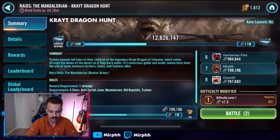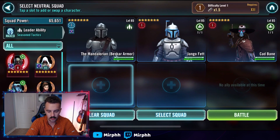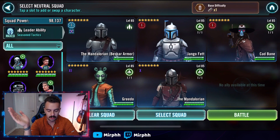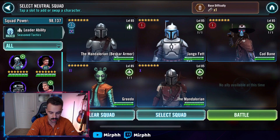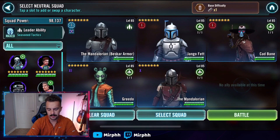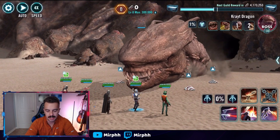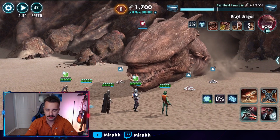Now for a team that's not my favorite but has some synergy — a cobbled-together Hutt Cartel slash Mandalorian team. This is really just the only other characters I have that can deal damage in the raid. Between Greedo and Cad Bane, we have decent turn meter removal, which we can abuse throughout this fight. I usually pull a little over 100k with this team.